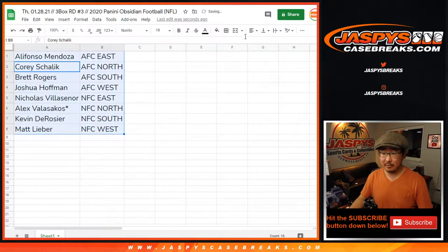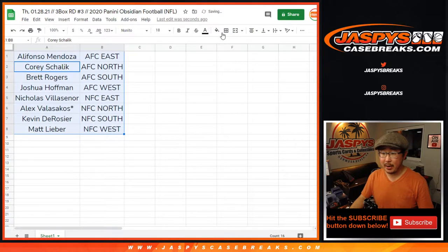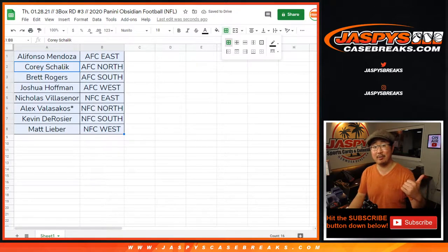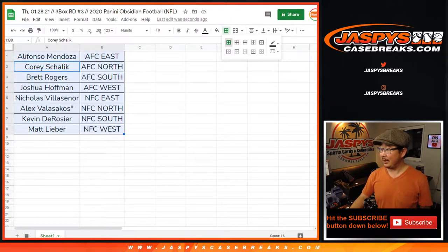Let's sort by column B right there by division. We're going to pause the video and allow for some divisional trades if you want to, and I'm going to go run and grab those few boxes. When we come back we'll see if there's any trades and then the break. Stick around.